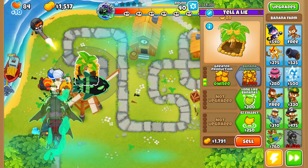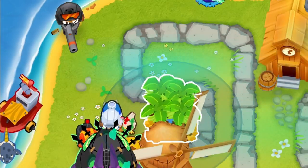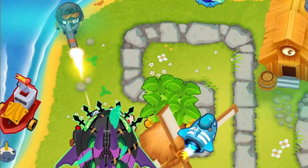I farmed my way up to round 40, where I used the easiest Tier 1 strategy for this week, which is an Elite Defender in range of the boat. I placed him far away from Lich so Lich won't steal the buff.